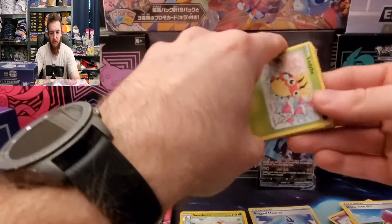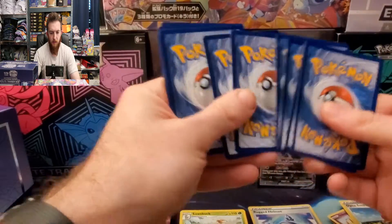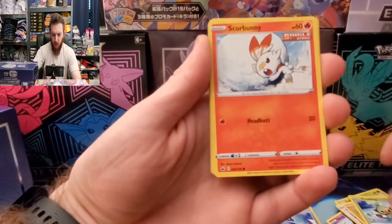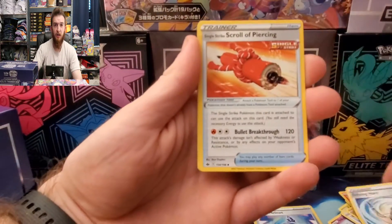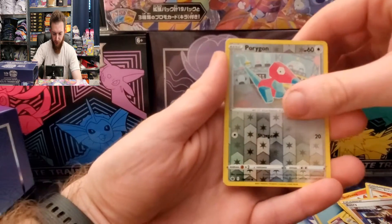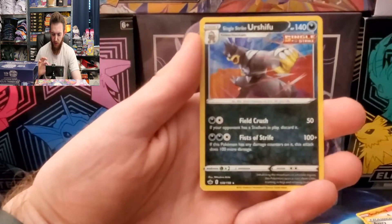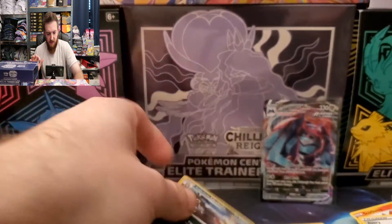Here we go, there's your code card. Lady, Barnsquib, Crabrawler, Grookey, Scorbunny — there goes your energy card — Echoing Horn, Echoing Horn, Squawkabilly Crease, Avery reverse, Porygon, and a Holo Rapid Strike Urshifu. Very nice card right there!